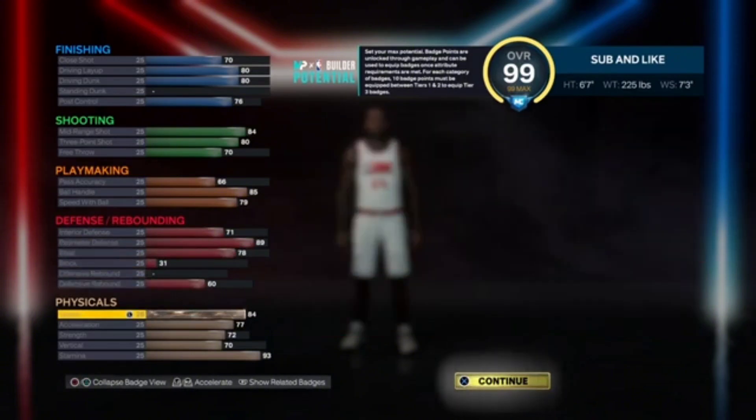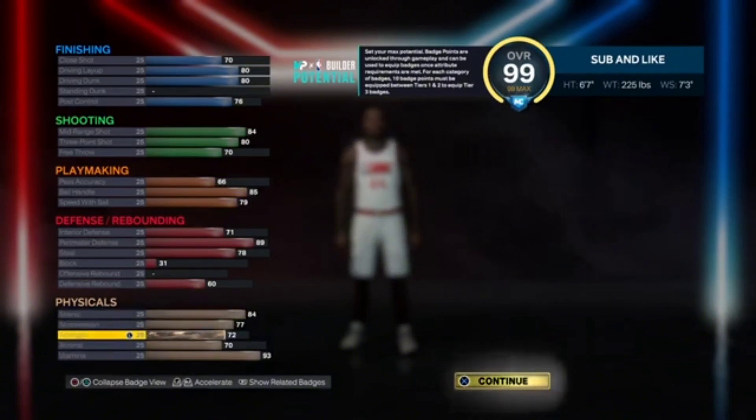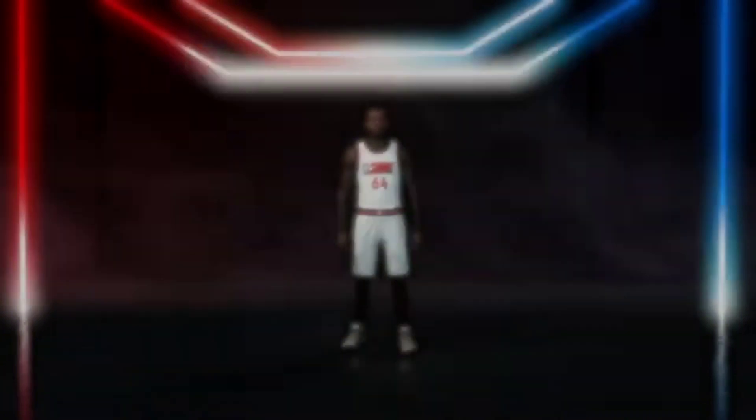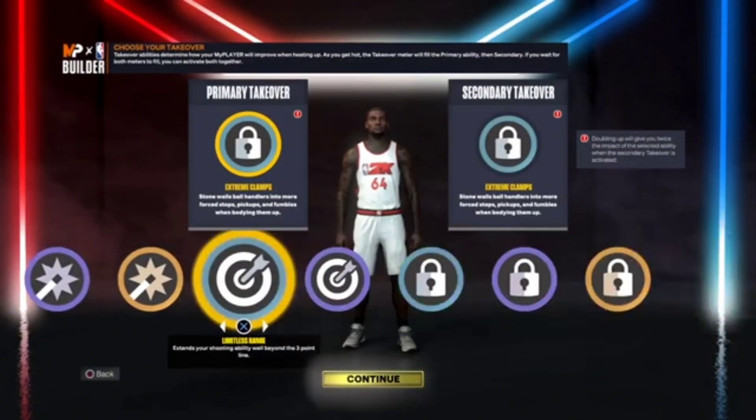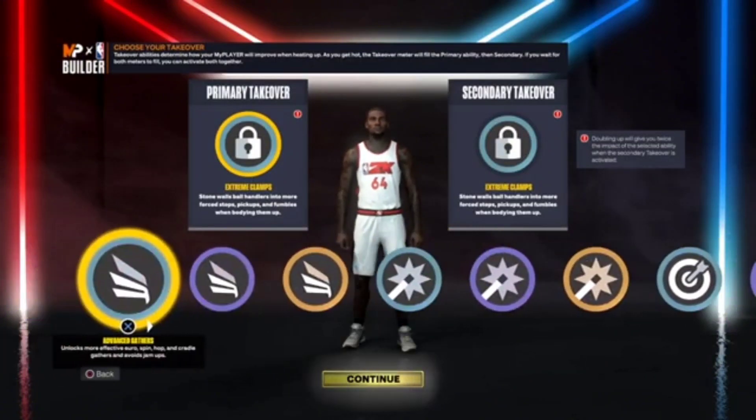For the physicals, I went 84 on the speed, 77 acceleration, 72 on the strength, 70 vertical, and then a 93 stamina. For your takeovers, you can go double defensive, but you can also get Sharp Shot Creating and Slashing — go ahead and do with that as you wish.